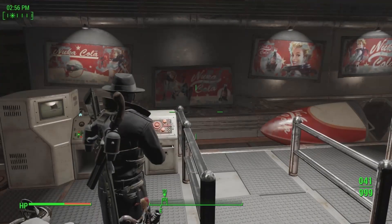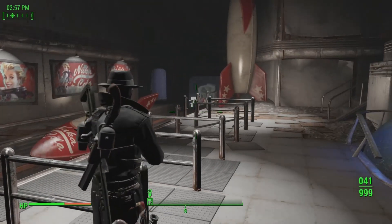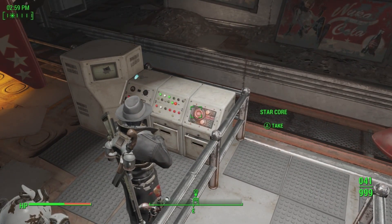Our next one is when you come all the way to the end of the ride — this is where you would get off. There is a star core here in this terminal.